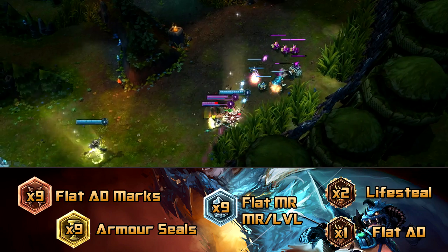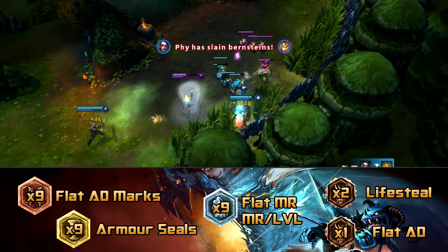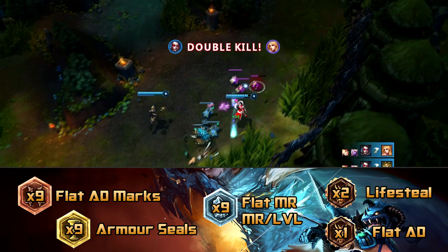Now for runes I run very standard flat AD marks, armour seals, magic resist blues, and then 2 lifesteal and 1 AD quints. The reason I run 2 lifesteal is just to help sustain you in lane, and then the 1 AD will help you last hit under turret.